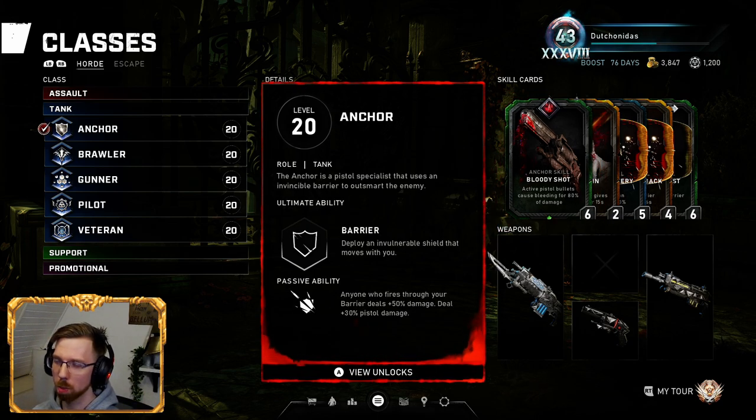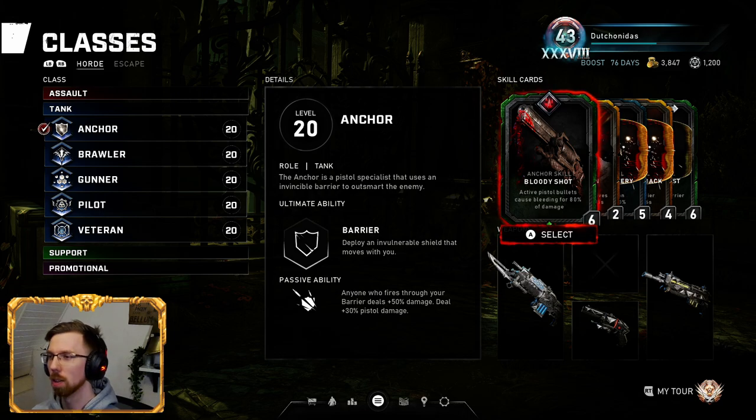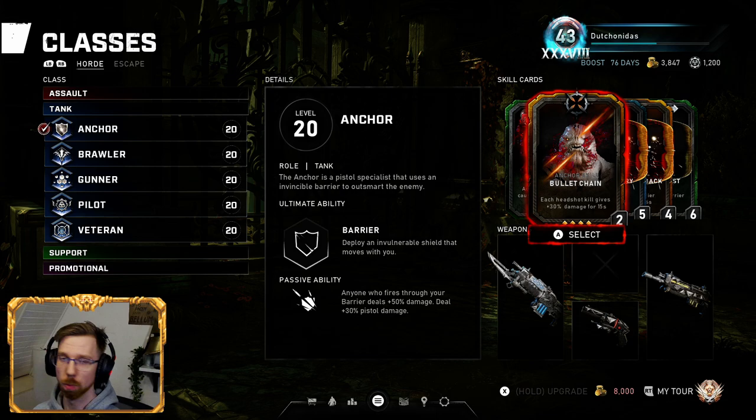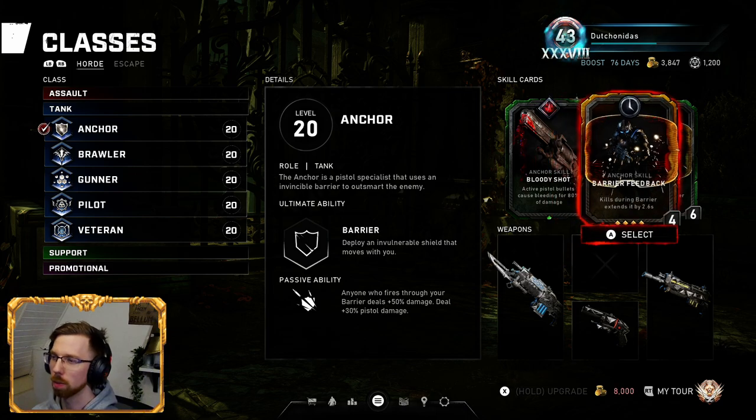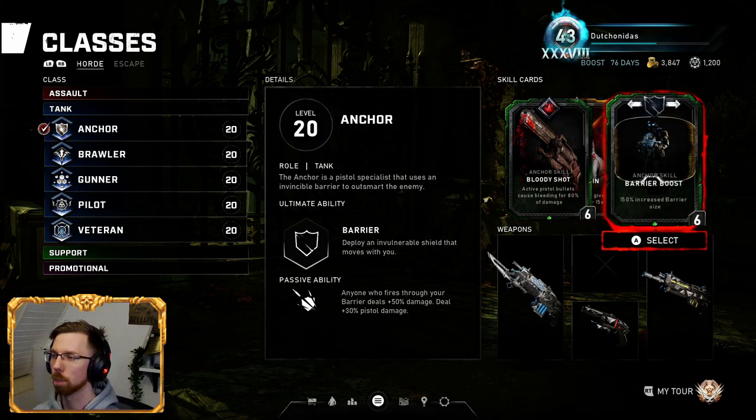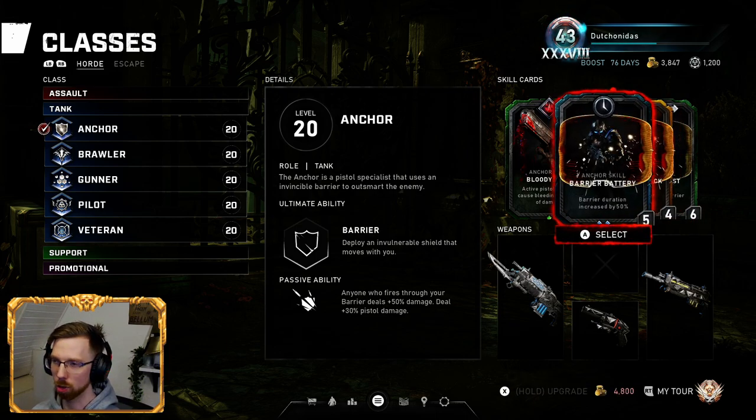So this is mostly my Escape class, but for Horde I would run Bloody Shot, Bullet Chain — which is new, so if you don't have it, no panic, it's not really all that great — Barrier Duration, or Battery, sorry. Barrier Feedback and Barrier Boost to increase the size of the barrier.